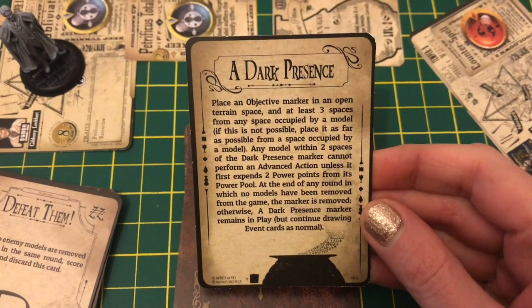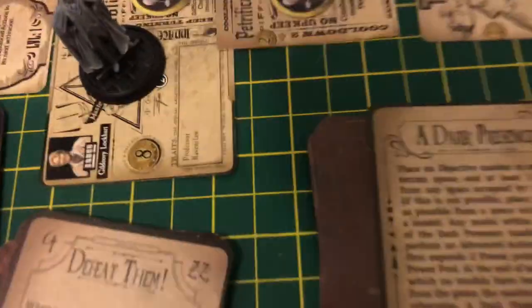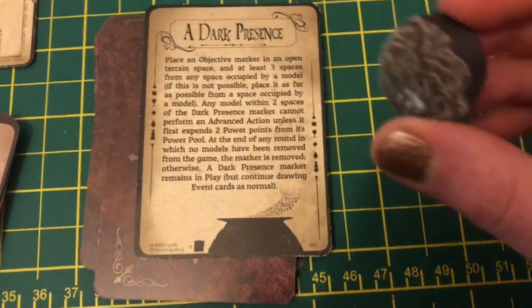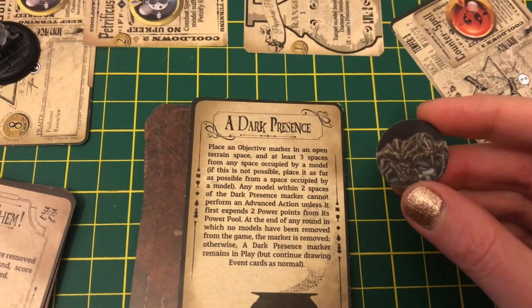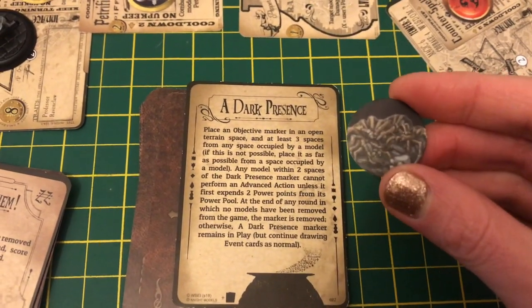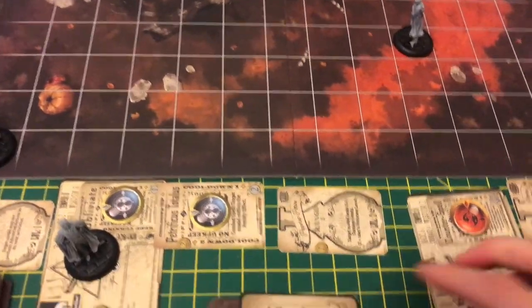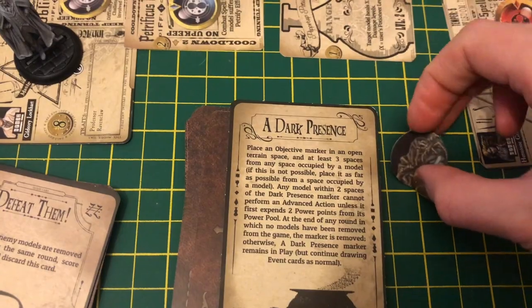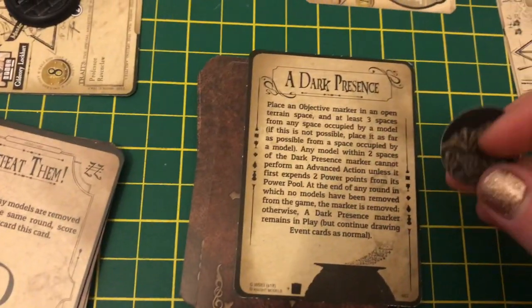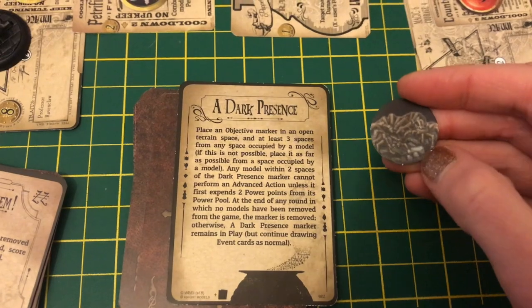In this case we're using a 'Dark Presence' card, which gives you an additional objective that spices up the game. It says to place an objective marker — you can use any spare marker to distinguish it from your other objective markers, like patronus ones you're not using. The card tells us to put it somewhere on the board with at least three unoccupied spaces nearby. Every time someone enters that space and wants to perform an advanced action, they must pay two points from their power pool — so a spell that normally costs three could end up costing five.